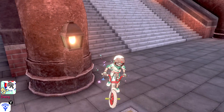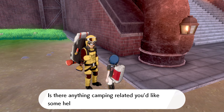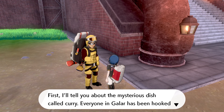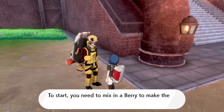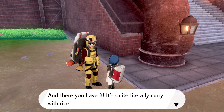There's also this guy that I forgot to interact with. He says today looks like another fine day for camping. He gives an explanation about curry — everyone in Galar has been hooked on it. To start, you'll need to mix in a berry to make the curry, then cover it over rice. Quite literally curry with rice.